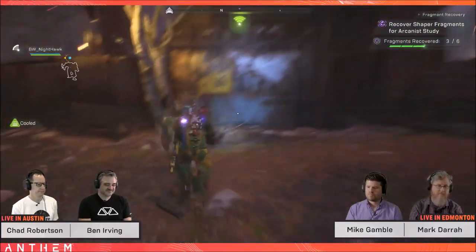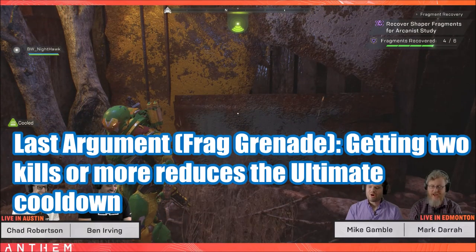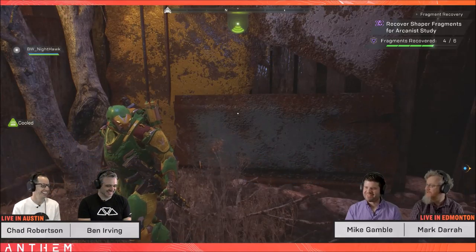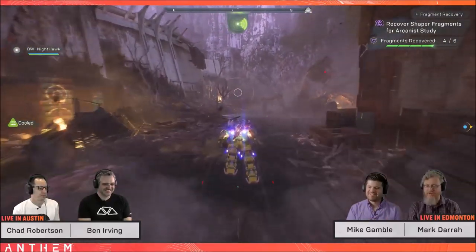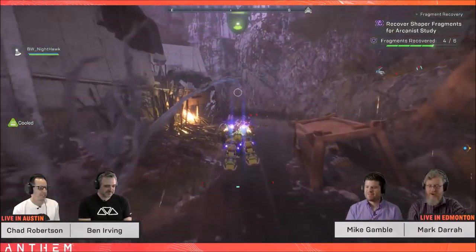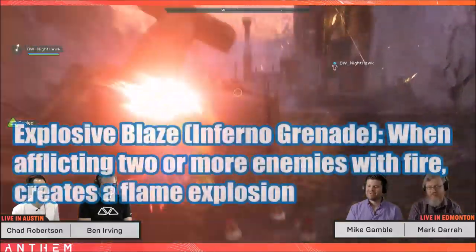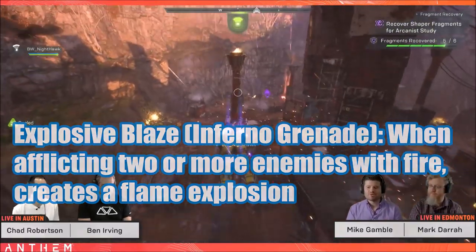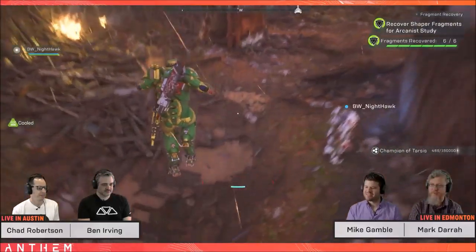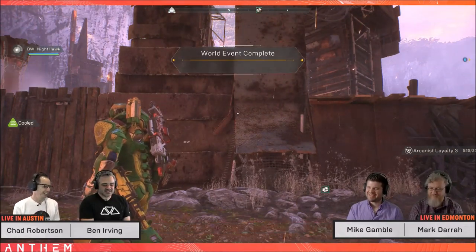Next, the grenades. Last Argument, a frag grenade: getting two kills or more reduces the ultimate cooldown — really useful in something like the Tyrant Mine where you can throw your grenade, kill multiple enemies, and instantly reduce your cooldown. Explosive Blaze, an inferno grenade: when afflicting two or more enemies with fire it creates a flame explosion, giving the Ranger AoE utility. Considering it's a single-target Javelin, this allows it to become AoE.